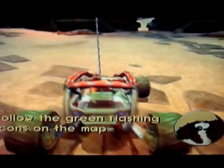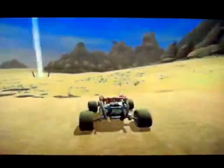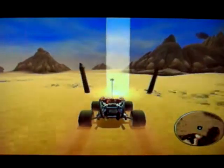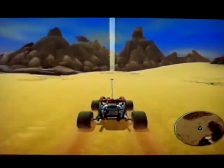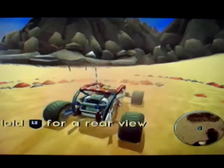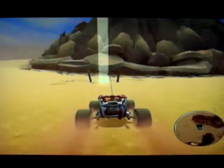Alright, let's get in the Tough Puppy — that's what this buggy is called. Anyway, let's go for the driving tutorial. X to accelerate. Square to brake. L2 for rear view. Hold square for reverse.